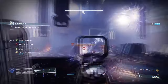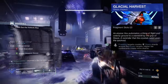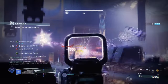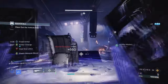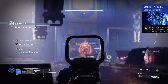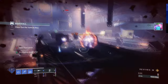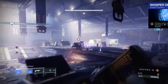For Aspects and Fragments, we have the following. Glacial Harvest, where freezing targets create stasis shards around the frozen target — picking up shards will grant you frost armor and ability energy back. Bleak Watcher, where holding your grenade will convert it into a stasis turret once thrown. Whisper of Adjuance, where the slow you apply to targets is extended. Whisper of Fissures, which increases the damage and size of the burst of stasis when you destroy a stasis crystal or frozen target. Whisper of Shards, where shattering a stasis crystal nets you an increased grenade recharge rate for a few seconds. And Whisper of Rendering, where primary weapons do increased damage to stasis crystals and frozen enemies.